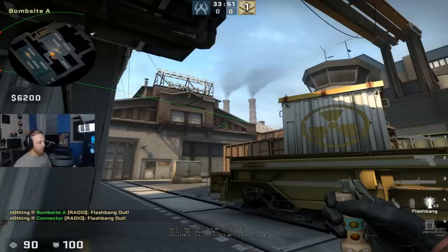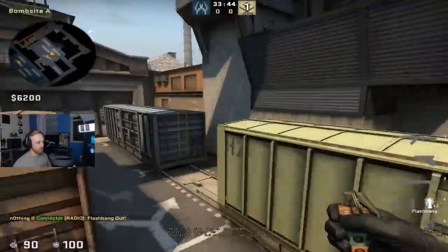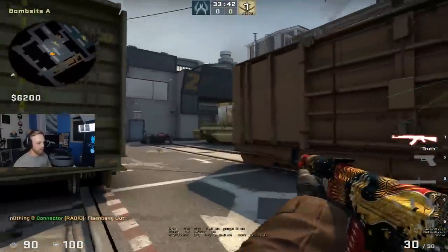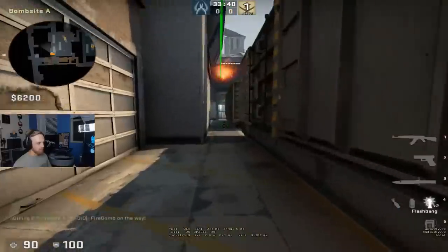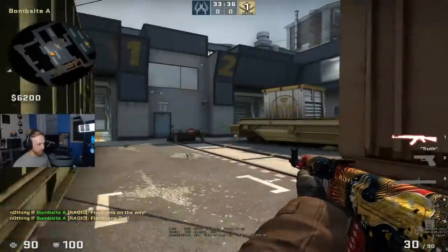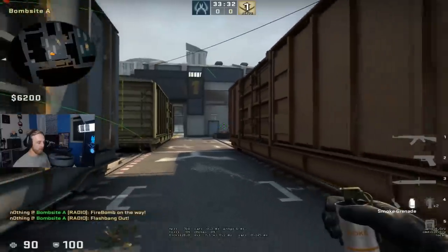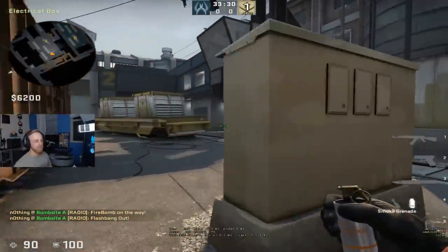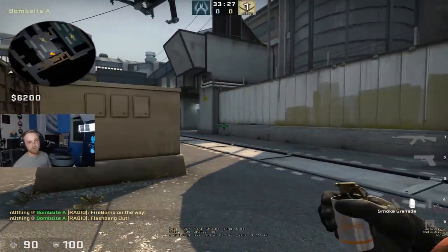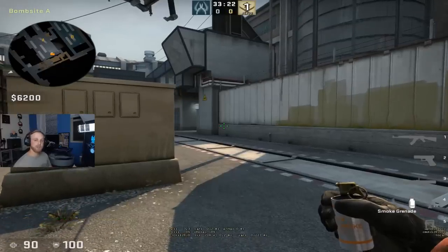Guys, I hope you enjoyed that. On a map like Train always be creative — there are so many slant surfaces you can flash off. If I'm rushing outside down to hell I could throw a flash like this, stop, and come out and peek with it. You can get creative with grenades all over these angles on the map. I thought those were a couple of nice simple flashes for T-Side. If I missed a couple let me know in the comments, and I'll see you in the next video.